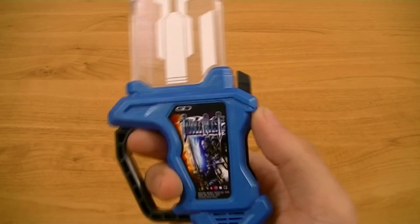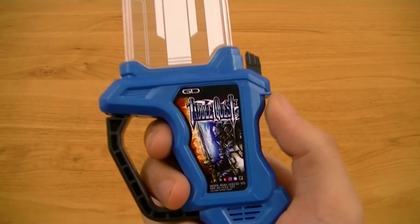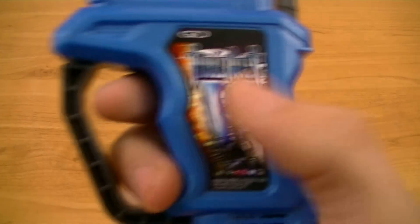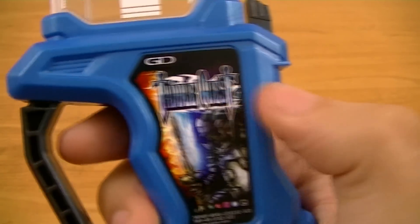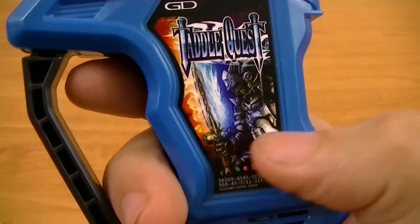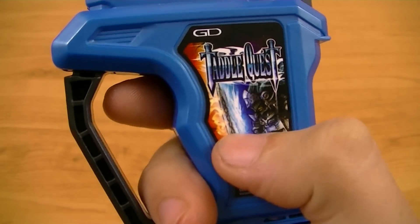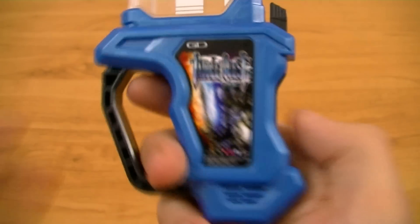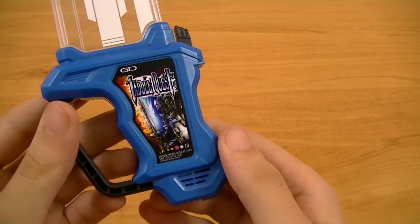For this Rider Gashat, the front of the grip is cast in metallic blue. You have the cover art sticker here, with the title written in English and the two T's stylized to look like swords. Down here you have a stylized image of a knight holding a shield in one hand, and in the other hand a sword that is half engulfed in flames and half engulfed in ice. You've got the title on the side, as well as the other standard elements like the grip, button, and speaker down here.